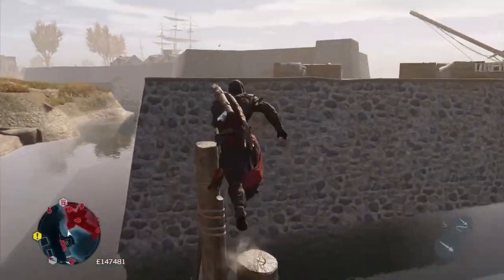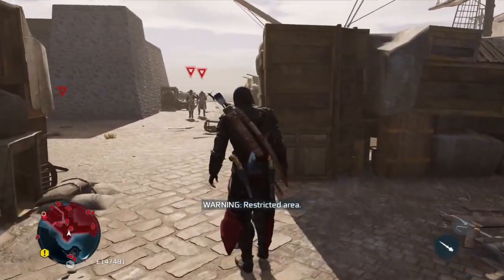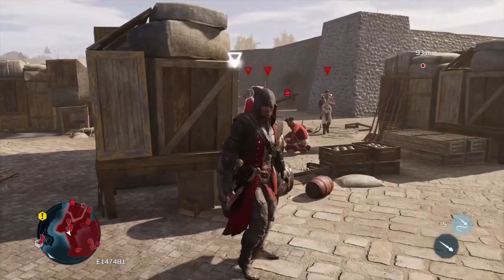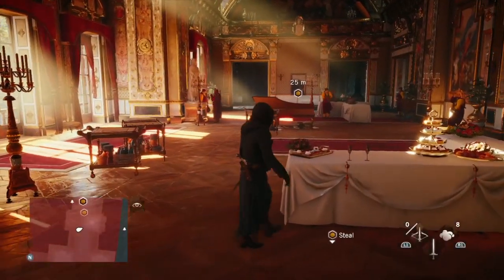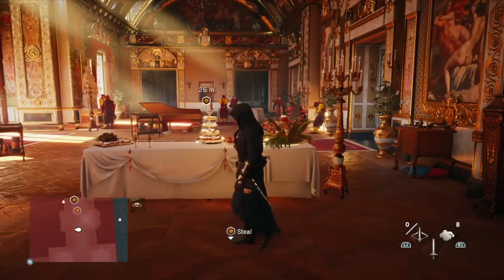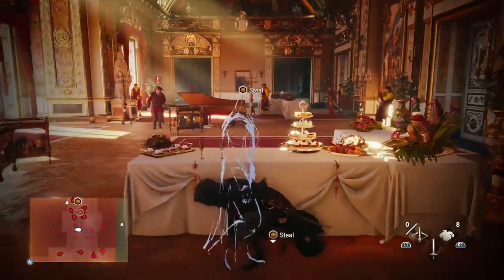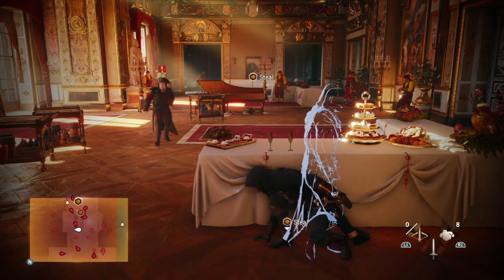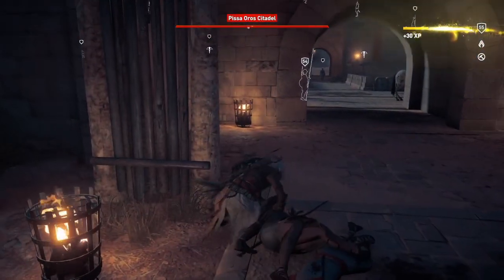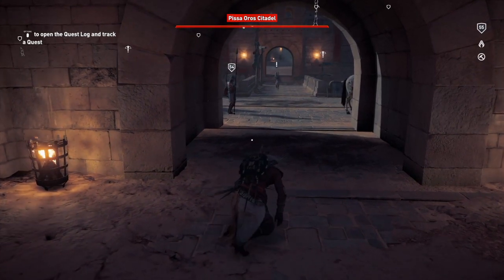Moving on to Assassin's Creed 3, which itself has a number of AI bugs — the same idea plays out here. When I initially get detected, I have time to react and plan my next move. Next is Assassin's Creed Unity; again, I intentionally get detected but like the previous games, I have time to react. Lastly for the Assassin's Creed games is Origins. Once again I have time to react, and this game is probably the closest to what Valhalla's detection system should look like.